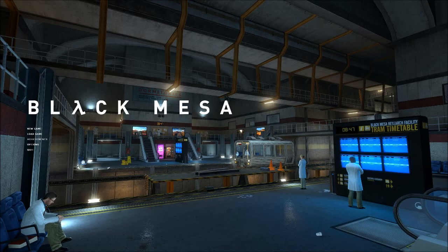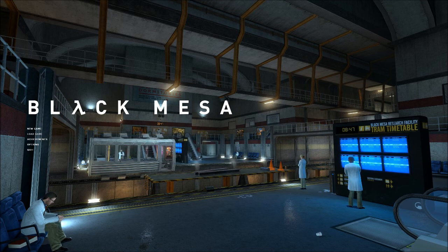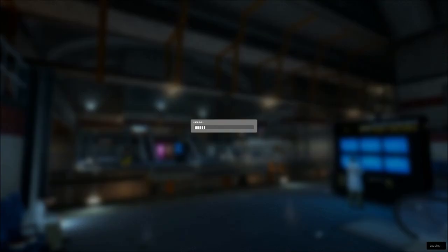Hey everybody, my name is Alpha Papanovi and we are going to be playing Black Mesa in this video. It's going to be a walkthrough or something. This game is free — you can get it totally free, just do a Black Mesa Google search and you should get it for free. So let's get started, start new game. This is a Half-Life mod, by the way — a Half-Life 2 mod — and you don't need to have Half-Life 2 or any other game; it's like a standalone game.